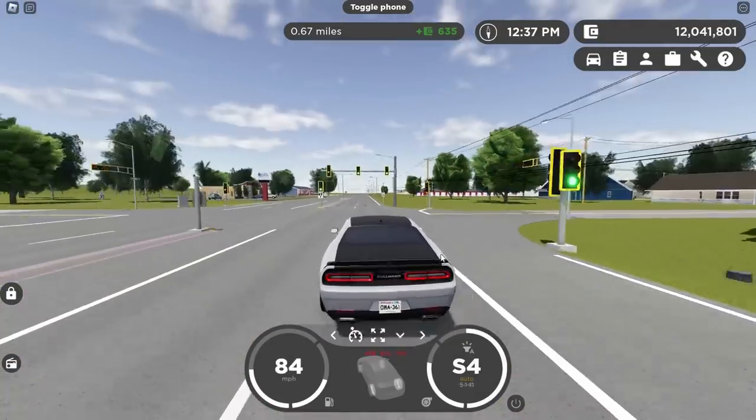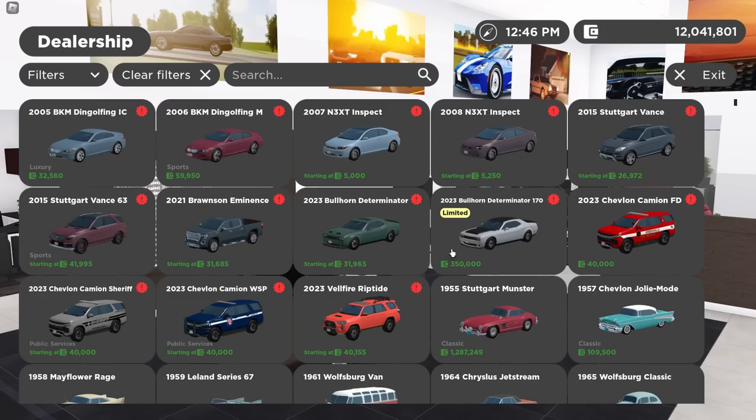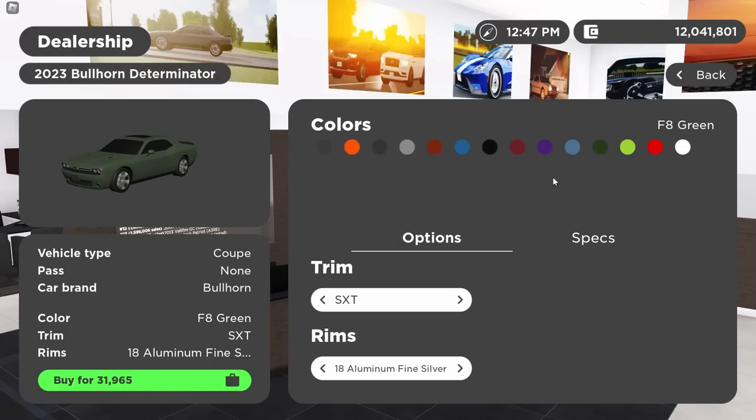Going back to the dealership. Let me go check out the other Challenger — the regular one — because that is where all the trims are at. So for 2023, they brought back some stuff. They brought back a couple colors — Sublime, B5 Blue, and Plum Crazy, which are some of my favorite colors on the Challenger. Nice to see those back.